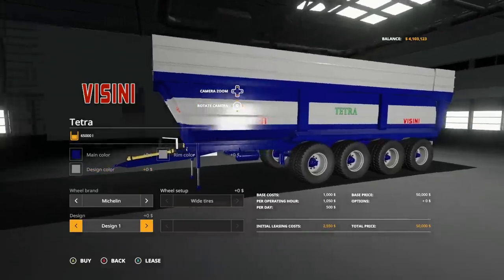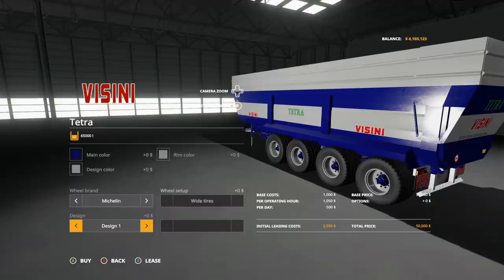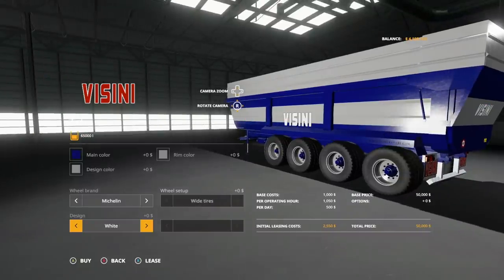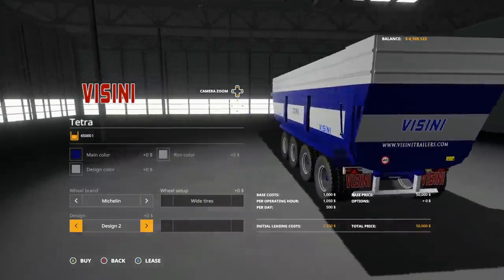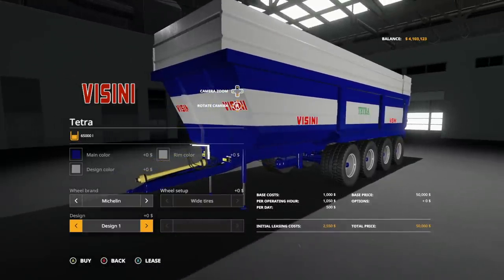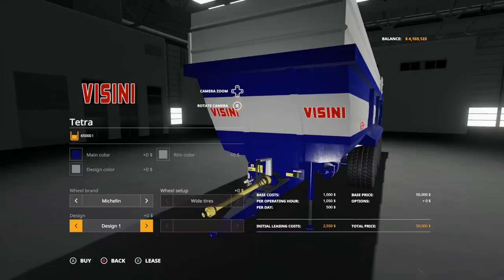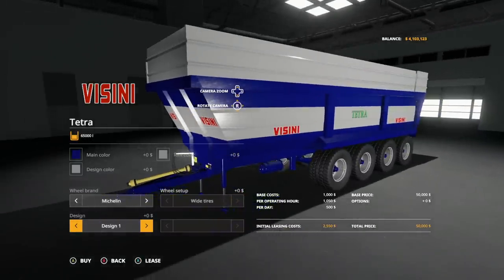Design color options include white, green, black, and red - but you cannot change it to blue, just keep that in mind. For tire brand we have Trelleborg and Michelin tires, whichever you prefer. For design we've got design one with stickers around the outside, design two which changes everything to blue, and then we have the Vicini logos. I don't think any of these logos look nice on this trailer - they just don't match very well, something's a bit off about the stickers.